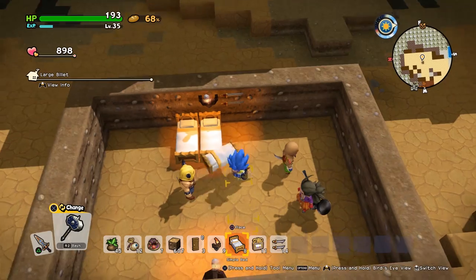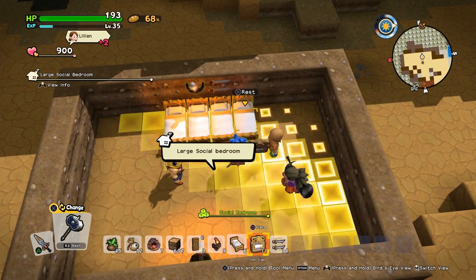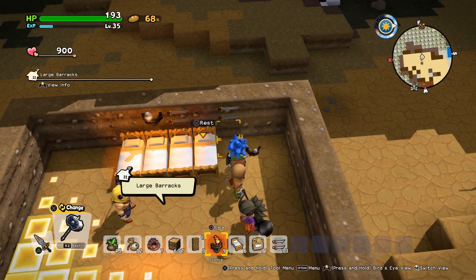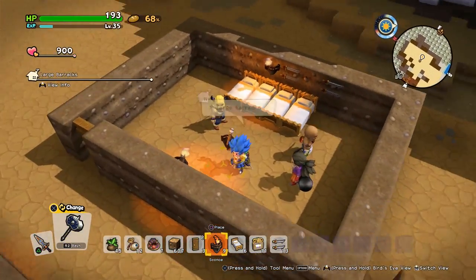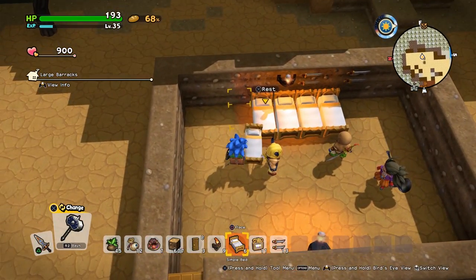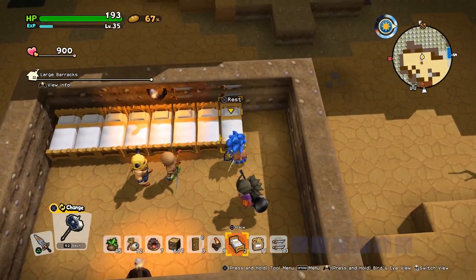For the barracks you will need four beds — you can see we've just placed four beds down. You're going to need two sets of decorative swords or armour as well as two light sources. We've got the two light sources and two swords, and we've just turned it into a large barracks.